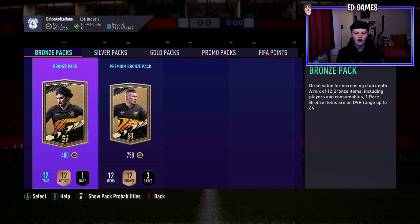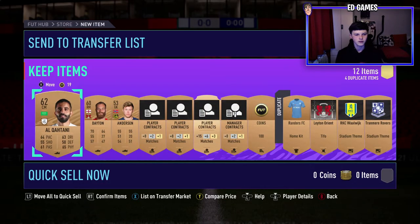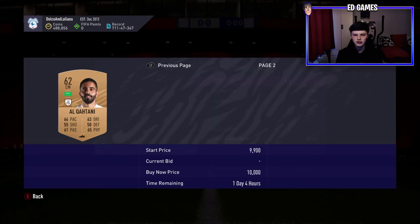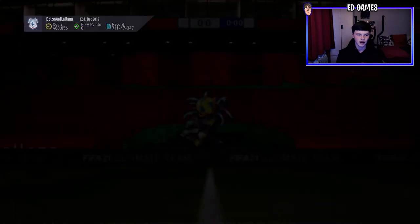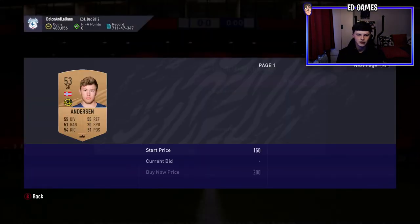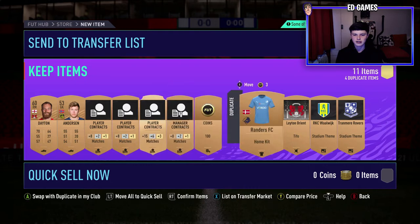Pretty much you want to have a decent coin total to start — I can't say you're going to do this with 20k because you just can't. It's all in the bronze packs. Open only the 400-coin bronze packs — remember that. You can skip on the web app which is quicker, but for the sake of the video we'll do it on console. You then quickly check your players — click Y or triangle — and this guy's minimum on the Xbox market is 1000 coins, so we can list him for 700 and he will sell.